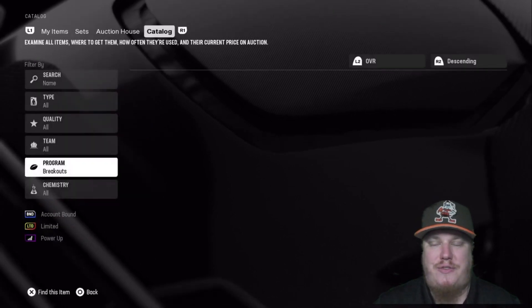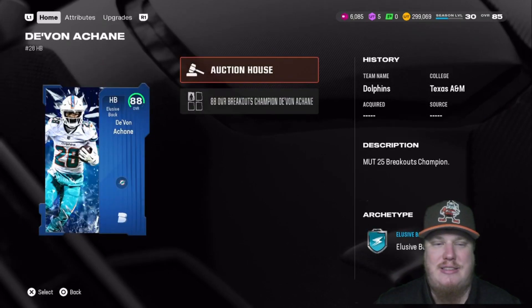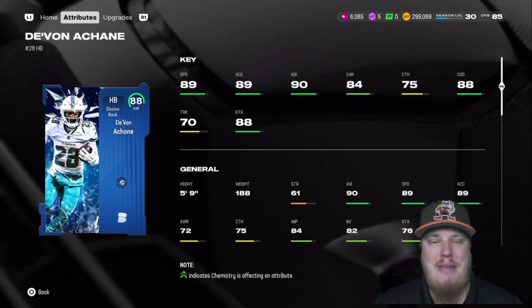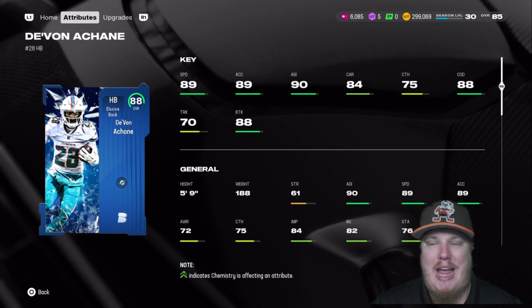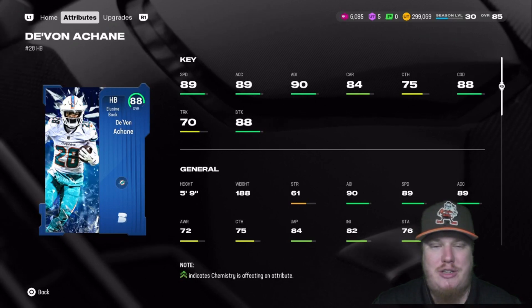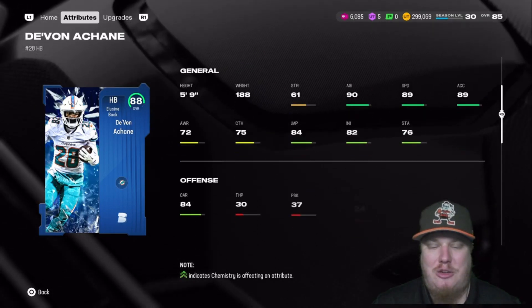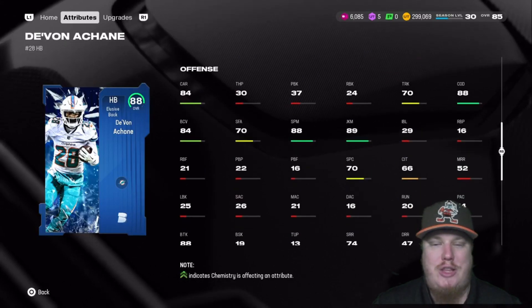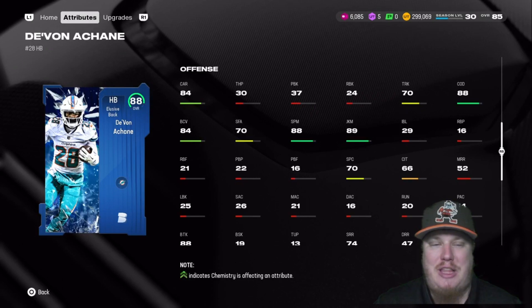Switching to the offense for your champions — the elusive back halfback Devon Achane of the Miami Dolphins, what a breakout he's had. He comes in with 89 speed, 90 agility, 84 carrying, 75 catchability, 88 change of direction, 88 break tackle, and 70 truck. Diving deeper into his stats: spin move at 88, juke move at 89. This is definitely a player card you can weave in and out of defenses. What a card for Achane.